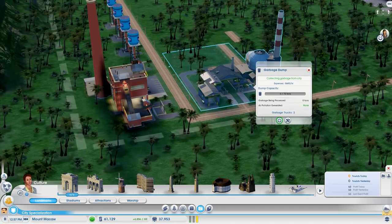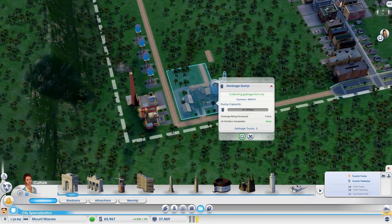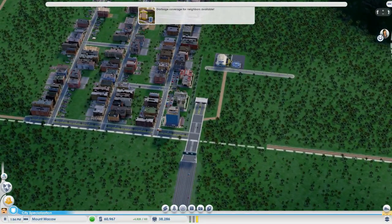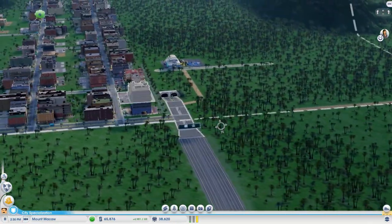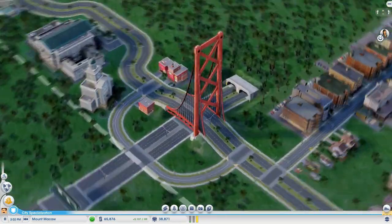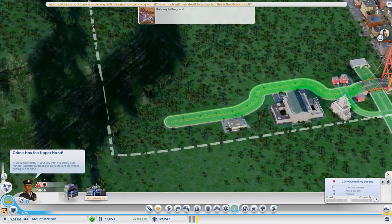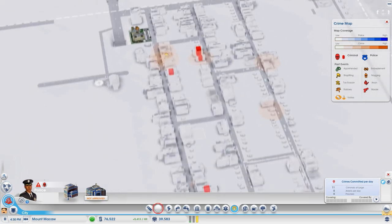I added an incinerator at the garbage dump to get rid of all the garbage, and I want to move the dump somewhere else eventually. We're not keeping up with the garbage — that should do it. I'm thinking I might add another bridge kind of over here, but I'd have to knock out some residential for a roundabout. Crime is definitely an issue — we got crime areas — we definitely need a police station.